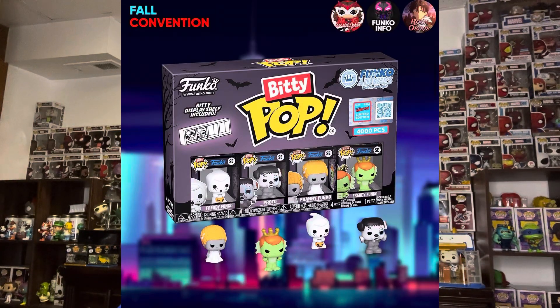Next up, we are getting the annual every-Comic-Con Biddy Pops. First, they are the Universal Monsters — it's like Freddy Funko and the gang. I'm pretty sure they got Franny Funko as the Bride of Frankenstein, and they got Proto as the Creature from the Black Lagoon, and then they got Franken-Freddy, and then Freddy Werewolf. They look so good, actually. I don't know if you can only get them at the con or on the Funko website, because it's a little specific. We've also never seen a Franny Funko as the Bride of Frankenstein.